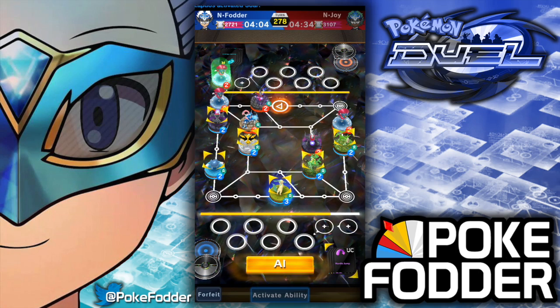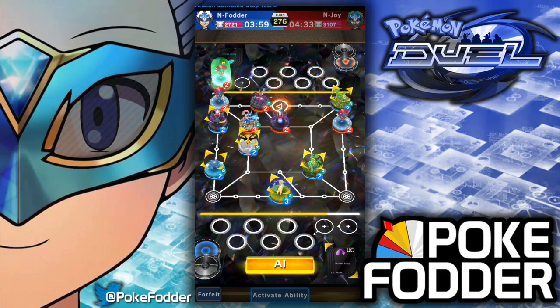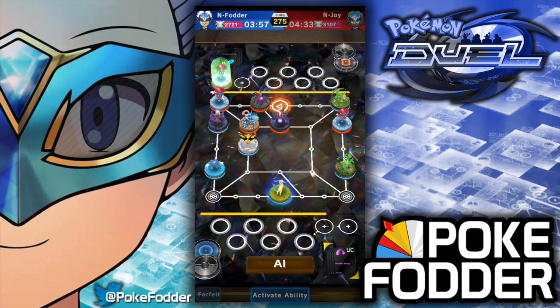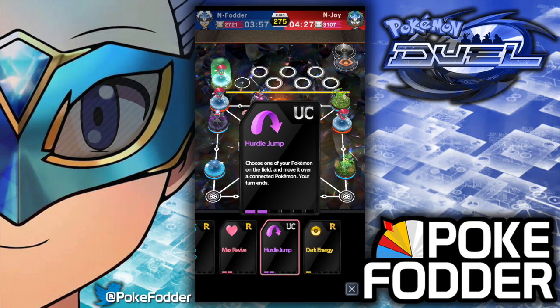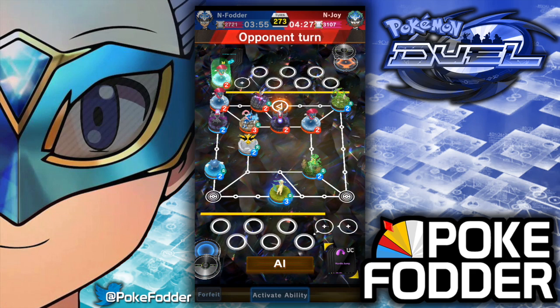But if you have an opponent who's landing a lot of Ice Punch, they are a very hard out. They're going to freeze you when you knock them out, and then you have to take a turn or two to go unfreeze them. If you're rolling well, they are a really good deck. If you're not rolling great, they're not super strong.